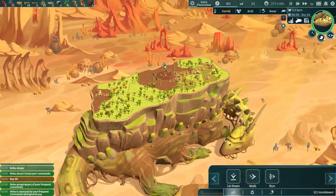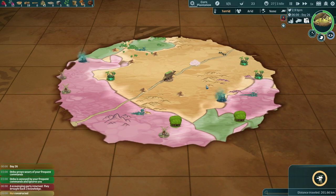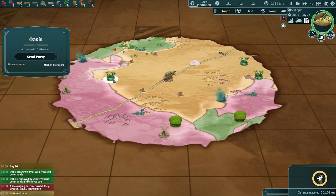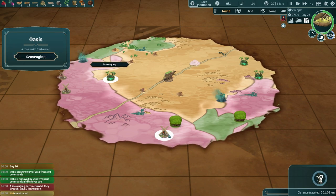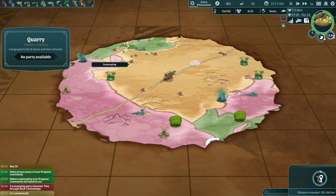They're almost done here — where are we going to send the scavenger party next? We could get them to go find water or head into the woods to find mushrooms — that's 22 hours away. This one's only 11 hours, so let's go to the oasis; they might find some fresh water there, which would be quite good. Unfortunately there was another shrine over here but we've gone too far and I can't see it anymore — I can see a quarry though.